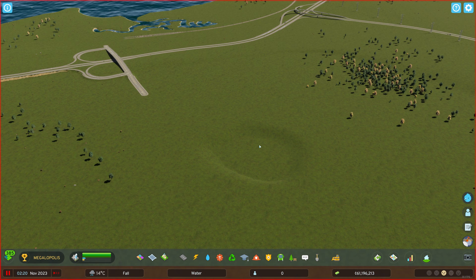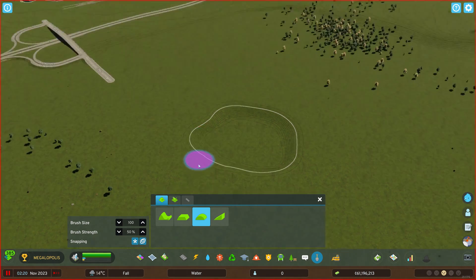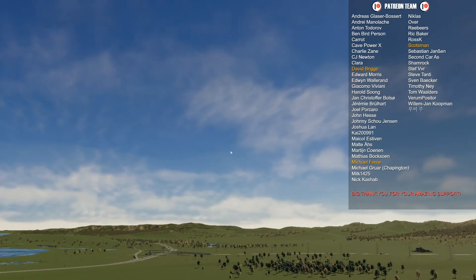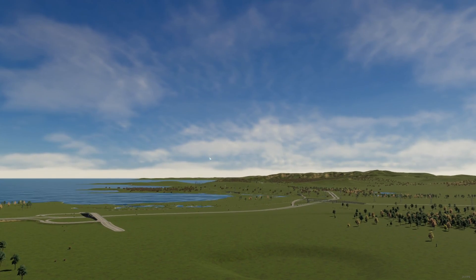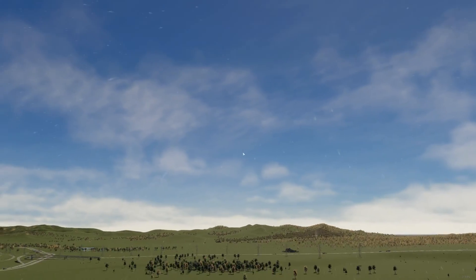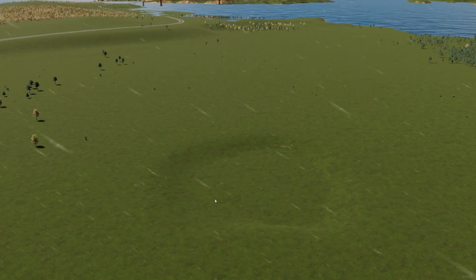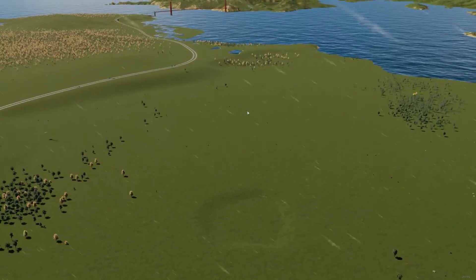Now the big question: how do we add water? Go to the landscaping tool and use the fifth one — I'm kidding, don't hate me! What we do now is just wait. We look at the sky, we see the clouds, we wait for rain. Can you see the rain? It's raining! And now we wait one month in-game for this hole to fill with water. Oh my god, I'm so bad — that's not the way you do it.